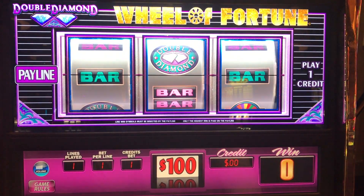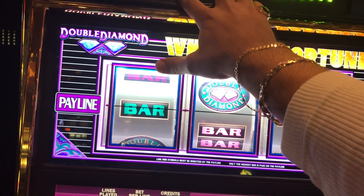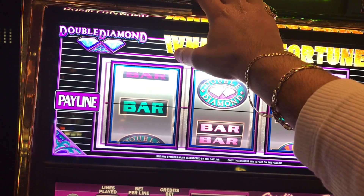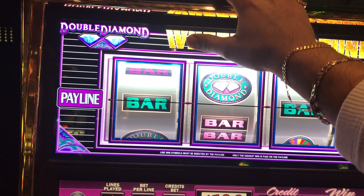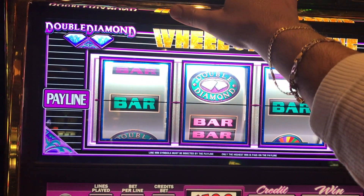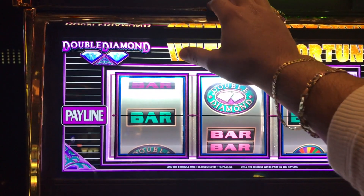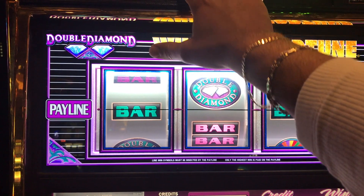No good. No good. But lucky for us, we have some free play, so we're going to stay alive here. We're going to throw that in and see if we can hit off free play — I've done it before. We should have $400 in free play. That's what we're trying to do here — that's four more spins. If we can't make it happen, then all we did was feed the wonderful machine.